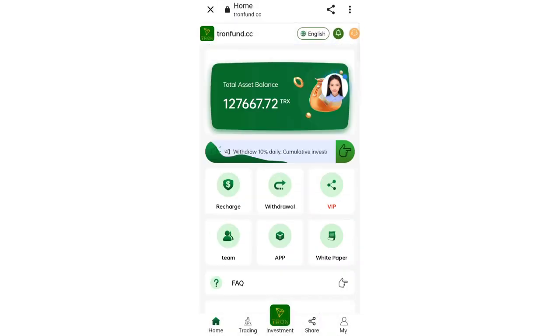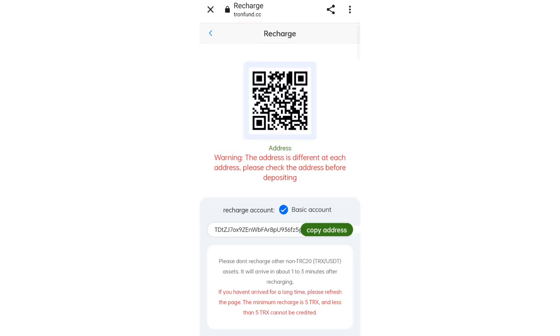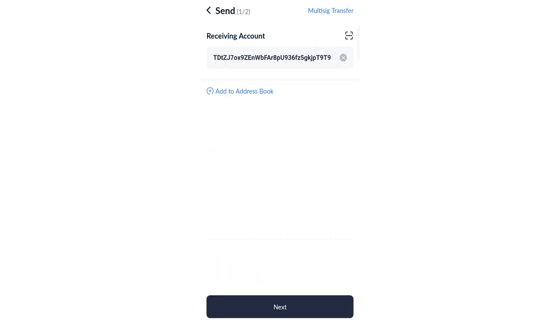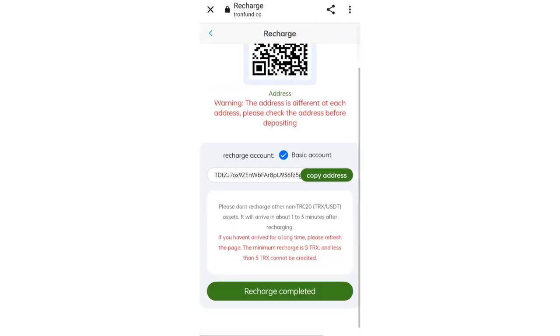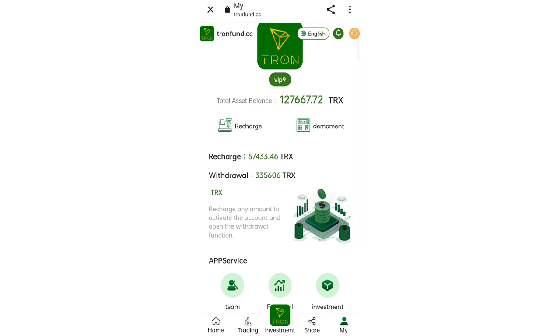You can see many options like recharge, withdrawals, app, company profile, and team. To recharge, click on Recharge and you will see many methods. Click on TRS, copy the wallet address, open your wallet, paste the address, and click Next. You can recharge according to your budget. After transferring, click Charge Complete and your amount will be added.